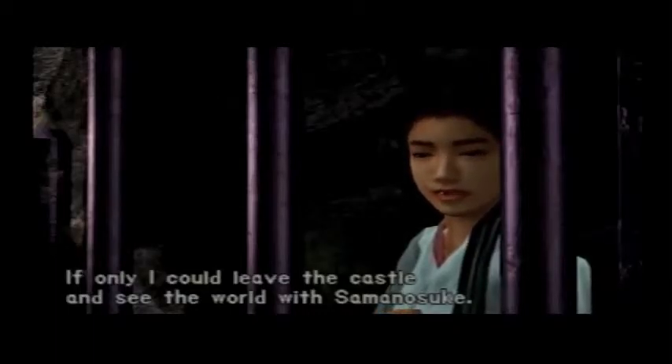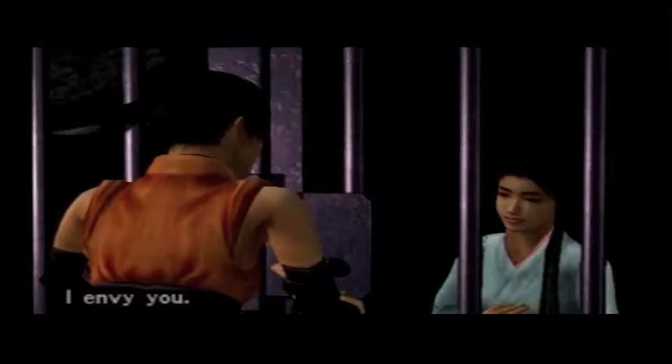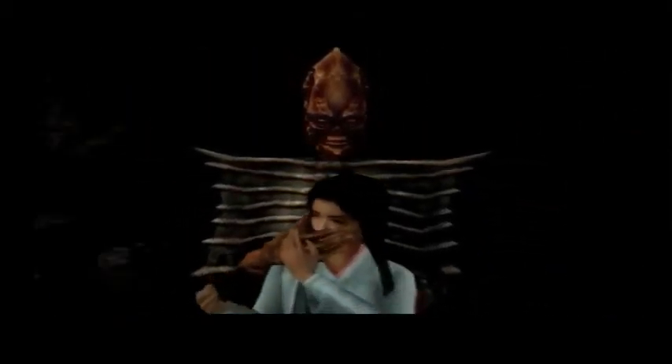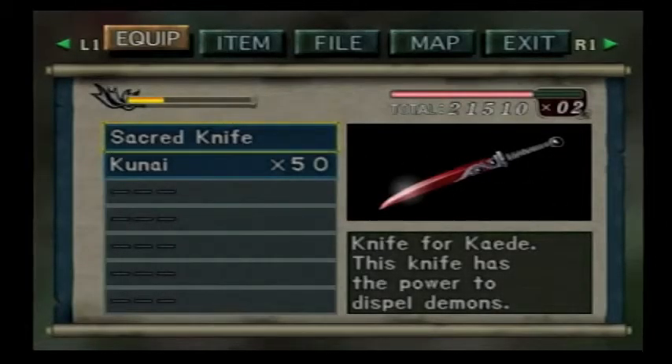Okay, if I hit this twice — no, that won't work. If I hit it once it'd go here, then I could hit that twice, and one and two will be in the right place, but six and eight won't. Let's do that — then this, then that. Hell yeah, first try! This is the weapon I was looking for — the sacred knife. It's not much more powerful — I know that's a really sad grammatical killing — but it's not as damaging as a regular knife. It is stronger, but nothing compared to Samanusuke's swords. But you definitely want to equip it. This knife has the power to dispel demons, and it glows like it's on fire — you gotta give it that.